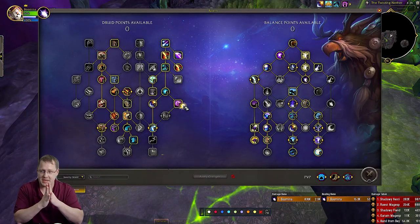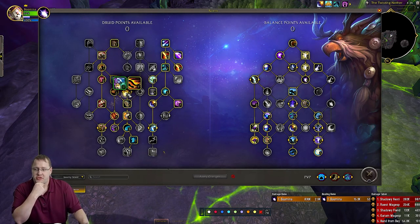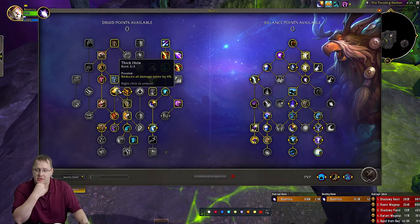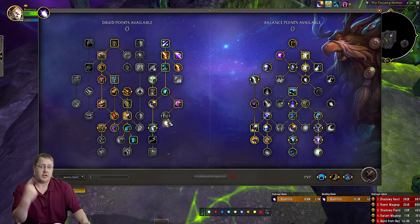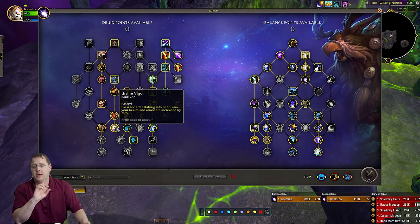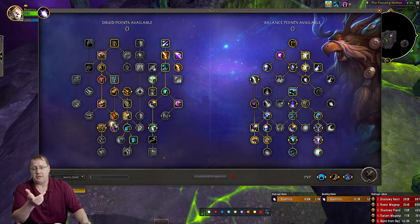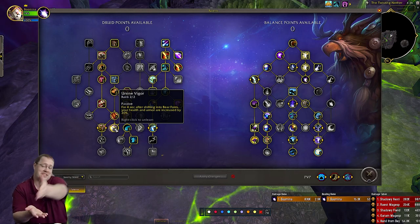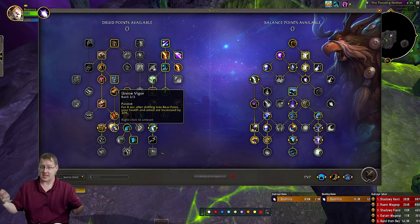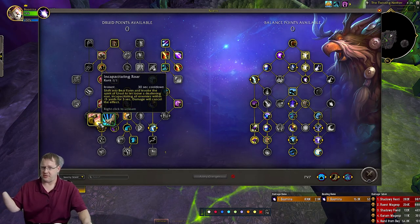Let's catch our breath and talk talents. I was initially doing a split of either just the Skull Bash tree and foregoing the Thick Hide route to save points, but ended up not liking the consistency there. Ursul's Vortex got used a lot, Renewal got used a lot. Ursine Vigor — I didn't soak any explosions in Bear Form but I definitely had a close interaction with it.